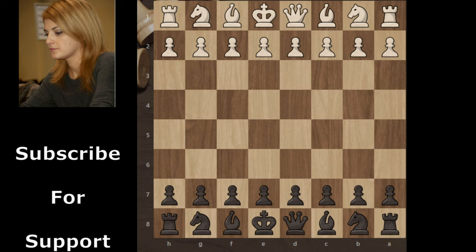Welcome back everyone. In this video we see a game played in 2019 in Antalya. In this game, Denis plays with white pieces and Sophie Millet plays with black pieces. So without wasting time, let's move.